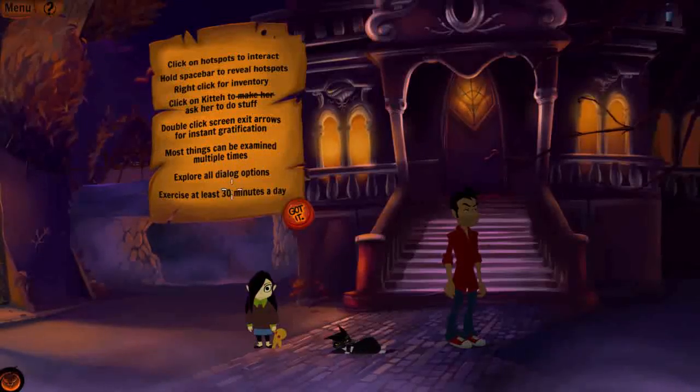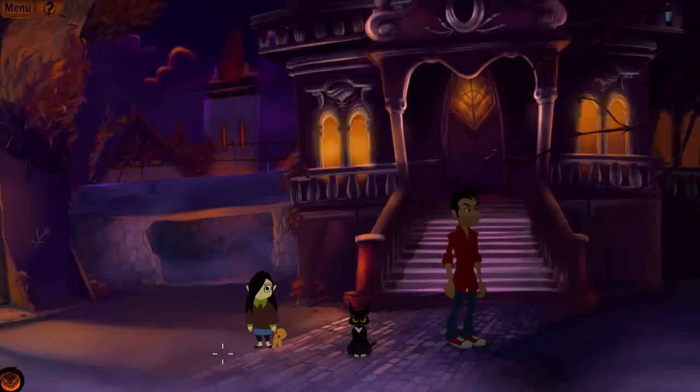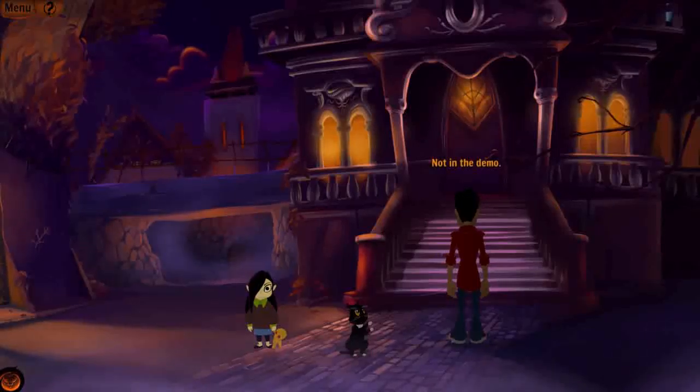The tips continue: explore dialogue options as you should do, and 'exercise at least 30 minutes a day.' Right, okay then. So we've got: creepy little girl, kitty, me, and a door. Let's go through the door — not available in the demo. Thanks a bloody lot.